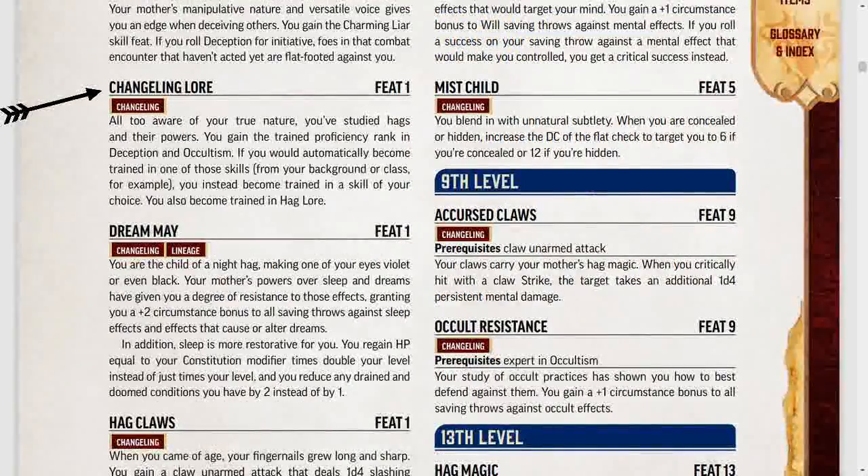Third is Changeling Lore. This is just like other lore feats. You become trained in both Deception and Occultism, as well as Hag Lore. Pretty standard feat.